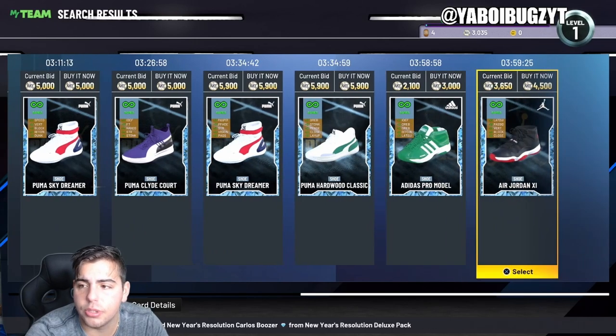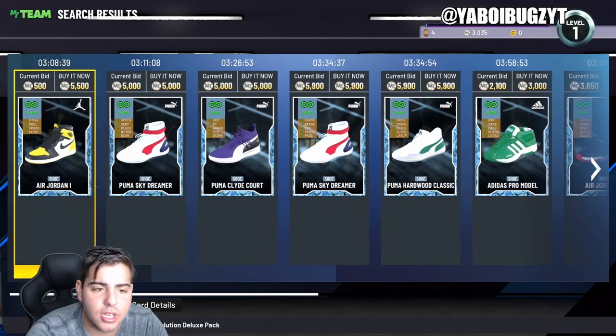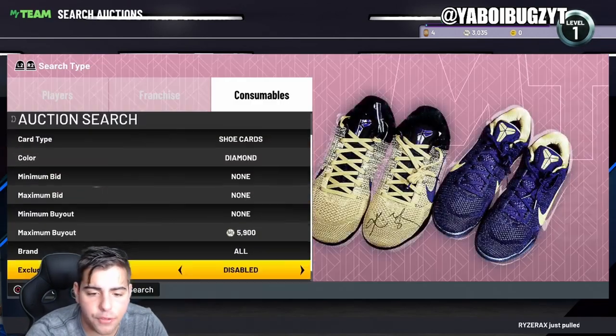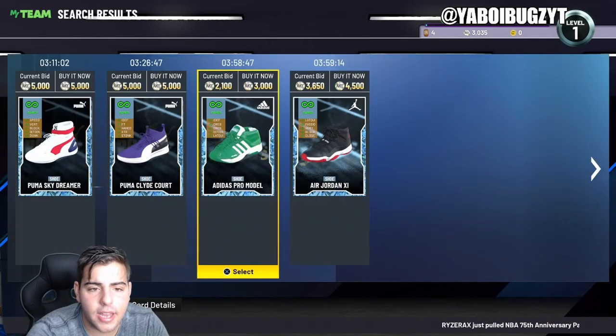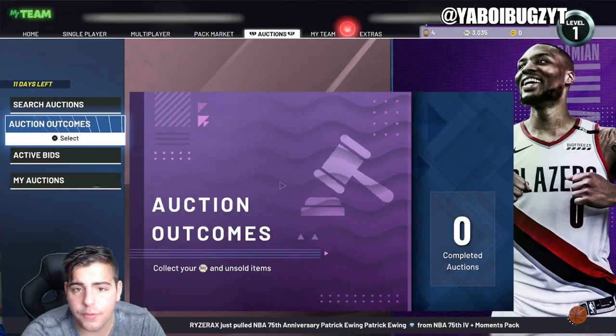You really got to know what you're doing with shoes. Like this Air Jordan looks pretty solid, but you're mostly looking for shooting stats and crazy defensive stats on Nikes — that's what you're really looking for. This Air Jordan for 4K is not a bad snag, but I wouldn't grab it because I have no MT. Anyway, that's all we got for the vid — those are your top snipe filters.